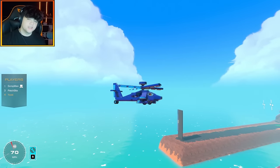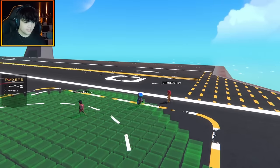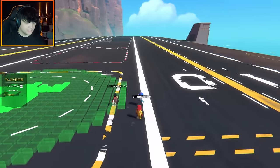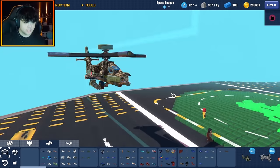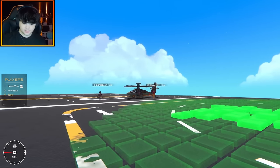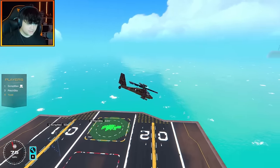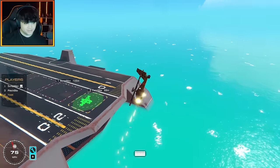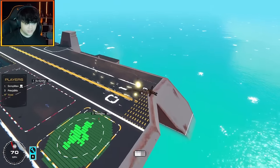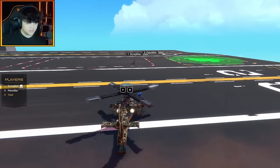All right guys, have you finished your 100-block helicopters? Yes, I have. I'll go ahead and show mine first — Yuzi's volunteering. So I built an Apache. It's got collective. You went the collective route this time? Yeah, inspired from you, Scrapman. Thanks. And yeah, I got my two miniguns. It does everything I need it to do, and hopefully it packs a punch. It's pretty straightforward.